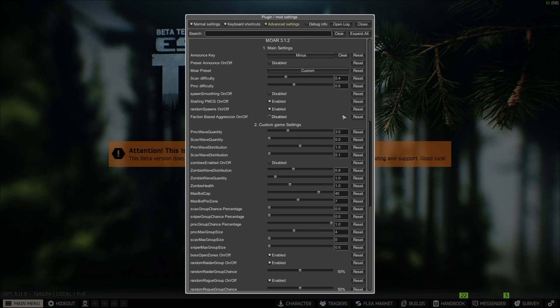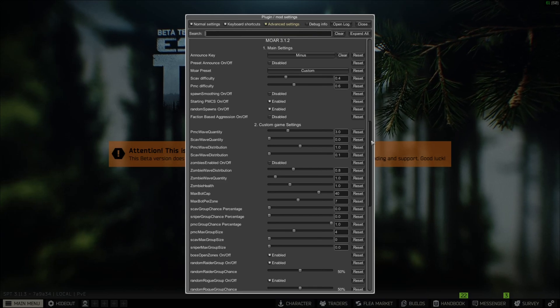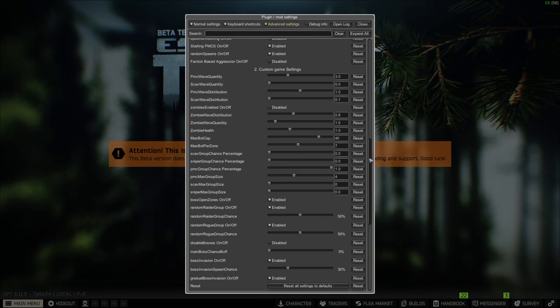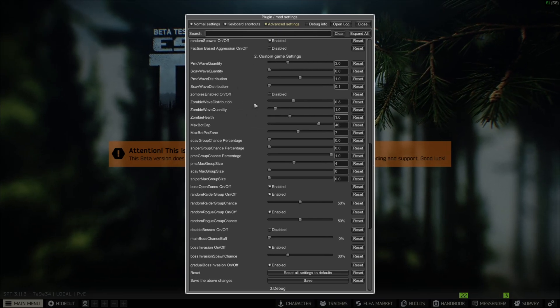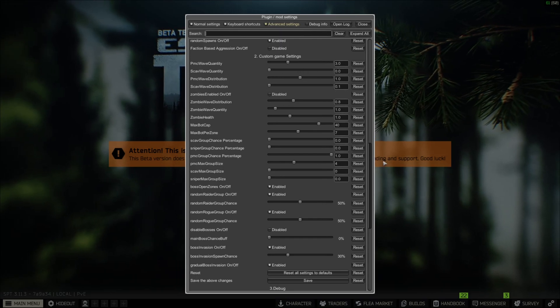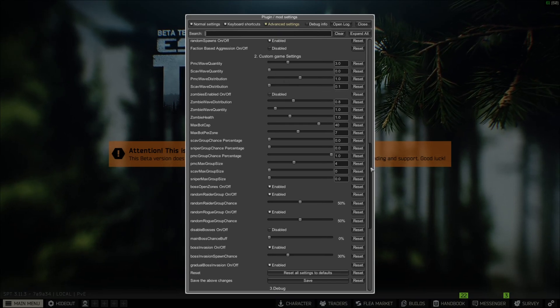If you have a low-end PC, I would recommend enabling spawn smoothing — it loads bots more gradually and puts less strain on your PC. You can try copying all these settings while I'm running. If you're on a low-end PC you might need to reduce certain things. If you prefer playing with scavs, leave the scavs on — don't set scav quality to zero. Just leave it on whatever it was; mine was on one.